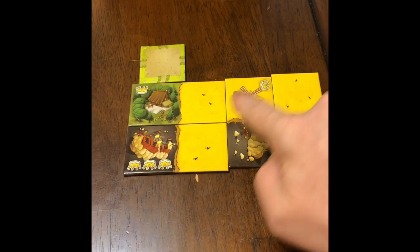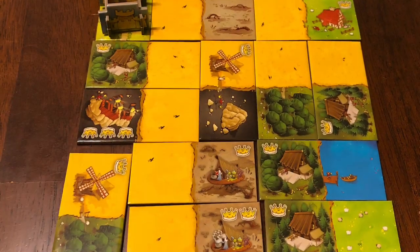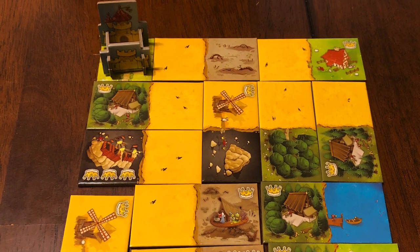What's going to happen is you're going to look at the scores. You're going to count the number of crowns and multiply it by the number of terrains. Here's an example of a finished board. I like King Domino because it's a very fun game you can play with all different ages and it moves quickly.